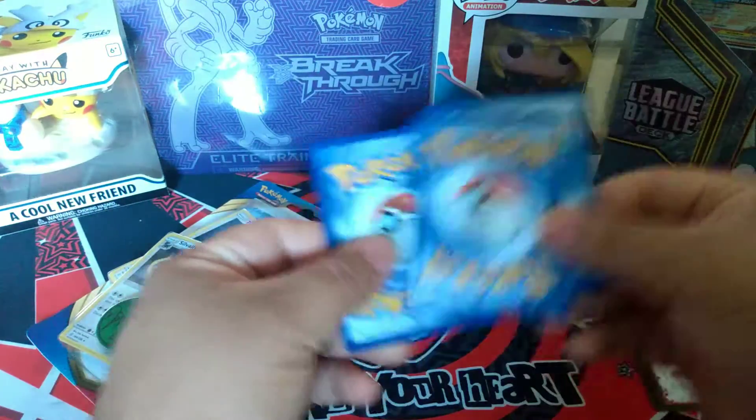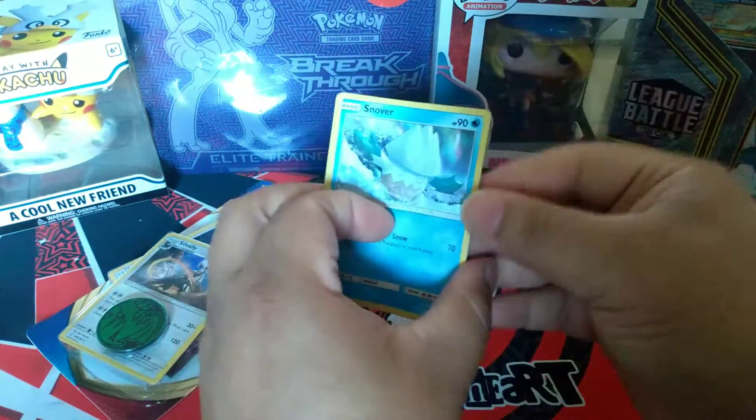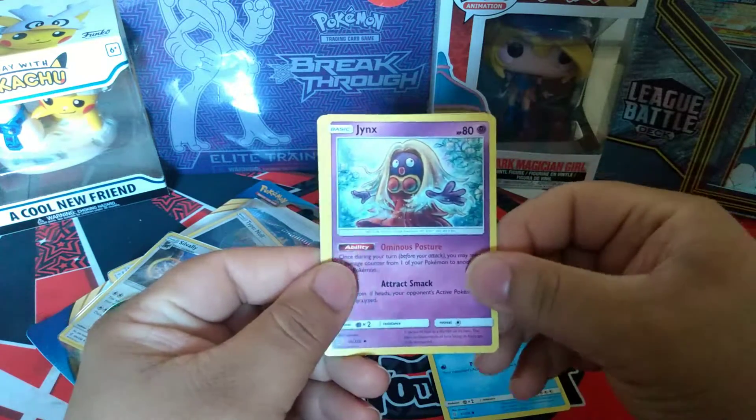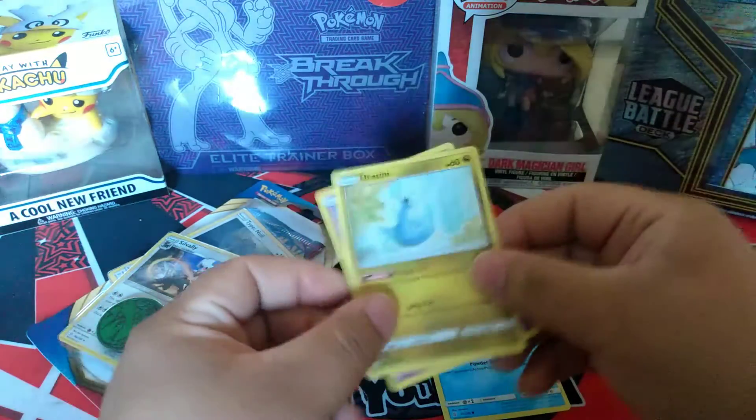Trash. Let's see, we got something here. We got Snover, Nicki Minaj, and Echertini. All right, so nothing there.